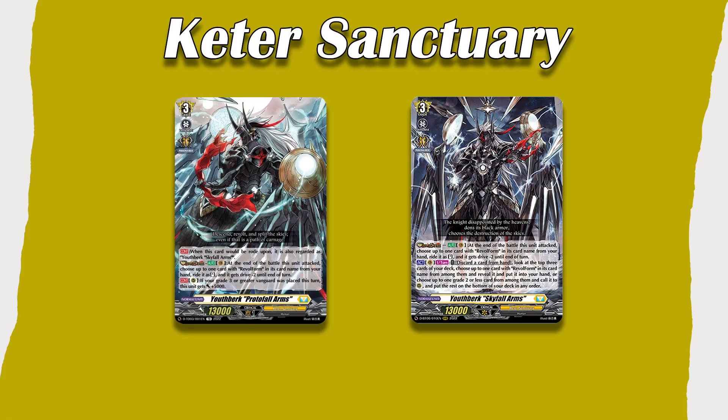And then we're moving on to Keter Sanctuary. First off, we have Youthburg. Youthburg is a very strong deck — it has fallen off recently, but it will be receiving more support in set 13, so that is something to look forward to. He is able to change his forms after he is done attacking, and I think currently he has access to three different forms: one gains power and critical, one allows you to get extra drive checks, and then the other allows you to draw two and remove units from your opponent's board. This deck is on the expensive side, but it is very fun.